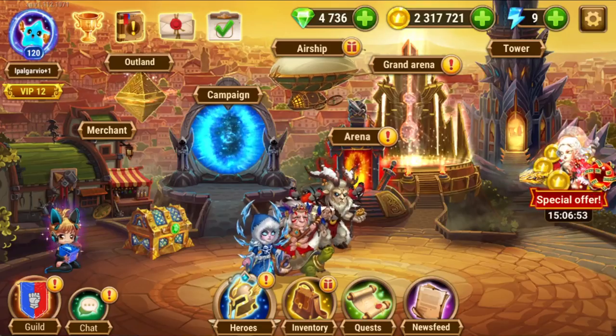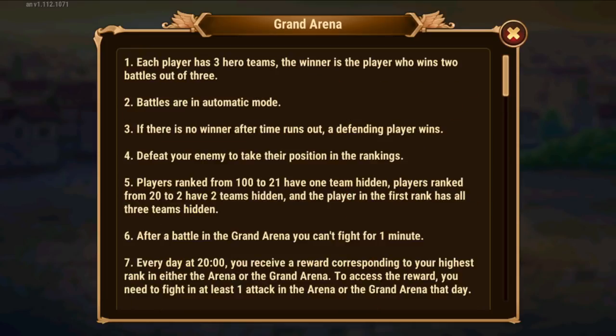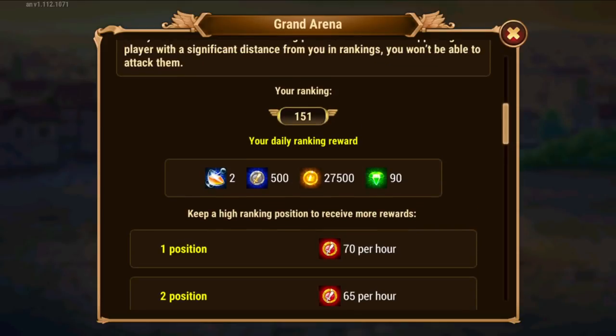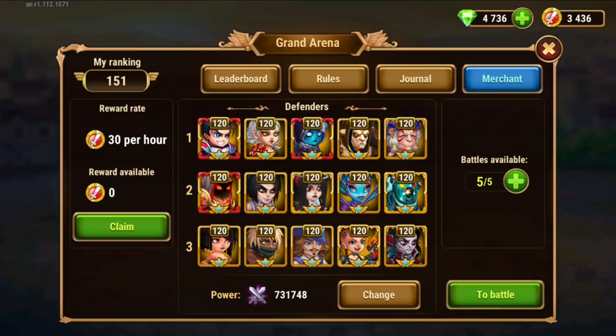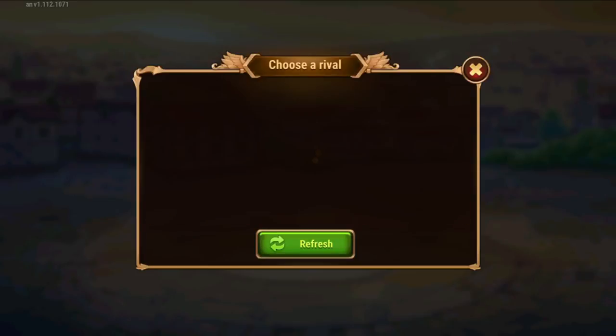Then we have the arena. I need to do three fights to get the reward, and also to get the daily rewards. Looking at the rules — to get the daily rewards for your current rank you need to do at least one fight a day. So you should be doing one fight a day regardless if you win or lose. If you don't have time, just do one random fight. But at least do one. I'll do one fight now.